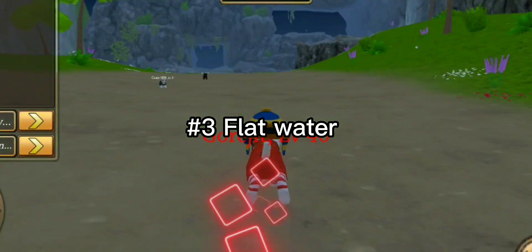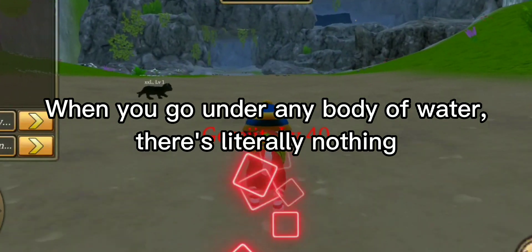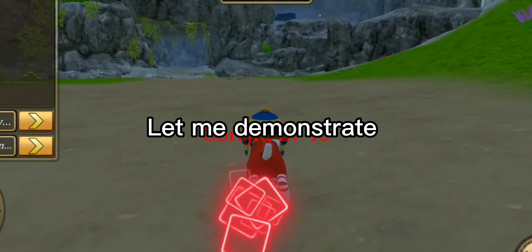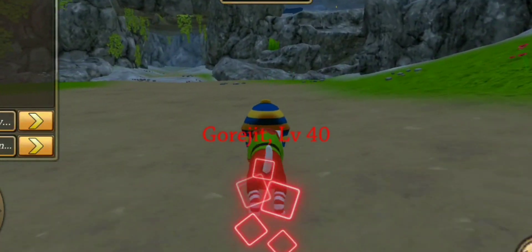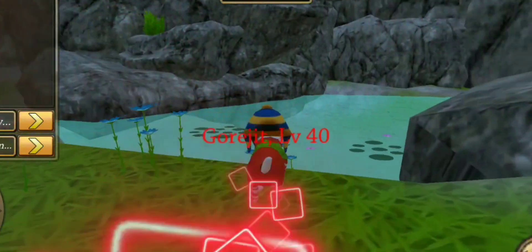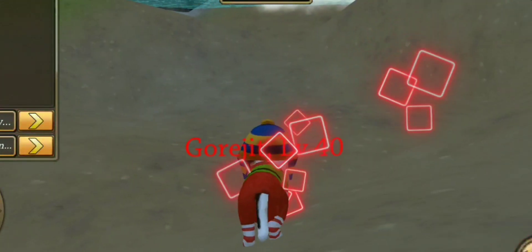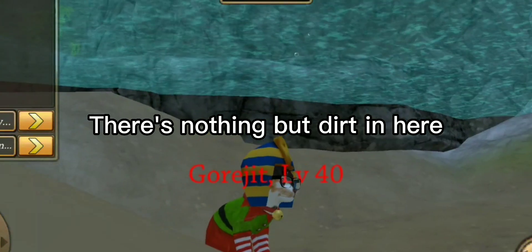Number three: flat water. When you go under any body of water, there's literally nothing. Where's the rest of the water? There's nothing but dirt in here.